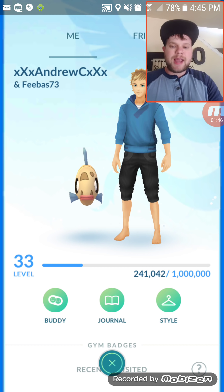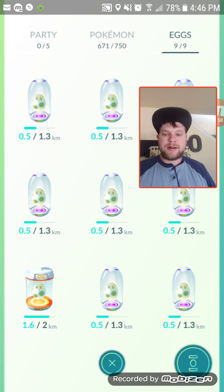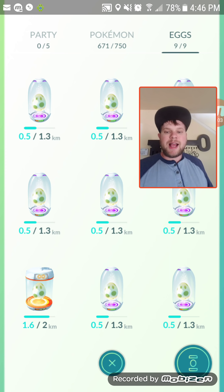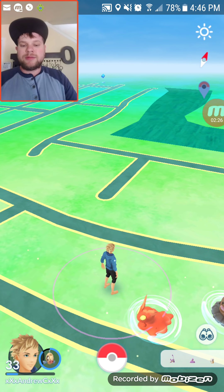Before you accept any gifts — if somebody sends you a gift, don't accept it yet. First go to your Pokémon, go to your eggs, and make sure your egg slots are empty. You can get Alolan Pokémon from eggs that come inside gifts. So you want to make sure you have room open, because if you don't have room you can't get an egg and you'll miss out on Alolan Pokémon. You can also do trading and all sorts of good stuff with the new update.